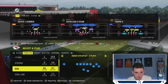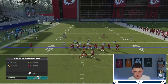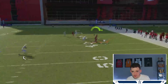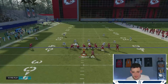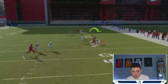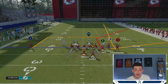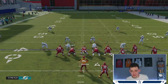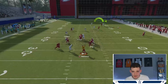Let's try man coverage — Cover 1. We're going to run flood. Boom, just like that. Sometimes when the receiver gets bumped he doesn't get open, but he did get open right there. What I would do is go to practice mode and pay attention to how to throw corner outs, get the best animations, and just spam it.